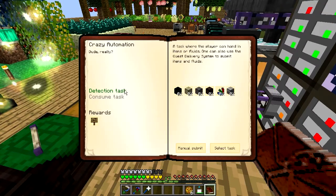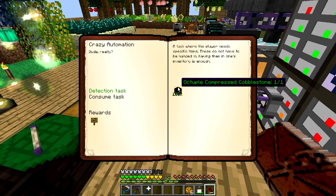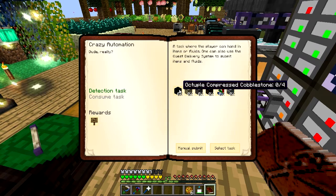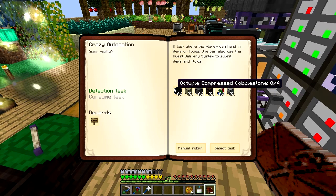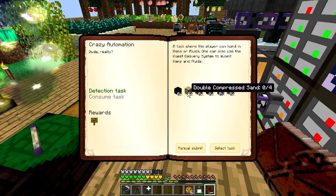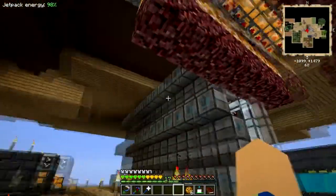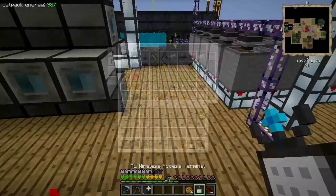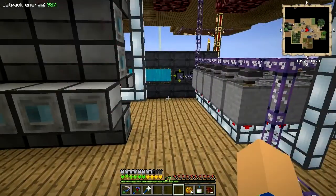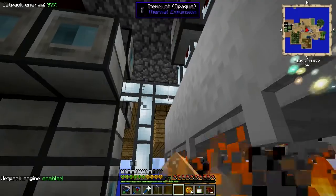That's going. What's this new quest? Detection task — octuple compressed cobble. Strange. Why did it bother? Four of them, four of them. Sixteen more quadruple dirt. I reckon I can do that. I've got my other things like these cobble generators still working, so I've got a million. I might get four octuple. I still have to wait for the dirt, so may as well let it do its thing.